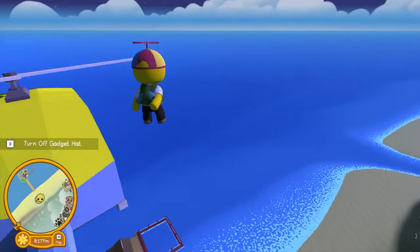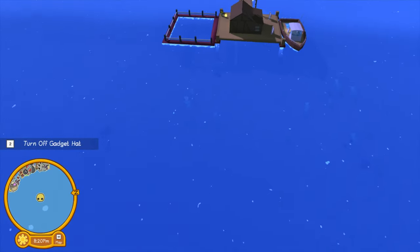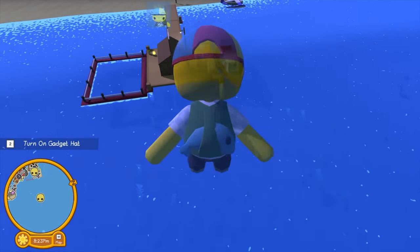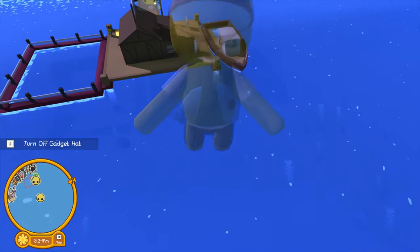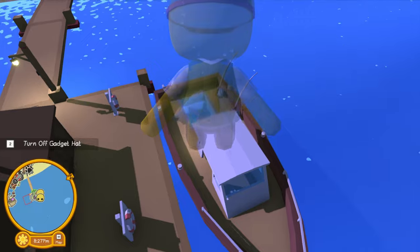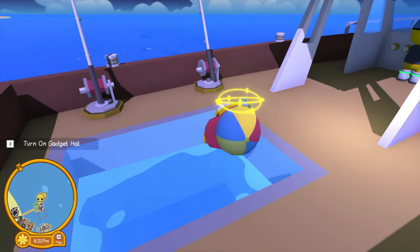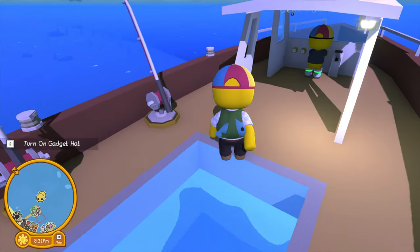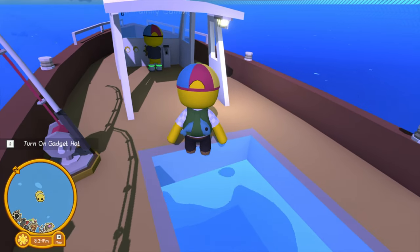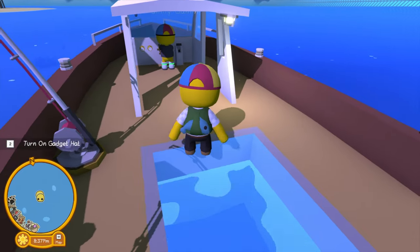Here's the dock on the jungle island. There's only one fishing boat here, but luckily it does have two poles. Once you get in the fishing boat you're gonna head to the left, and down the coast a bit you will find the new coral reef that has been added to the game.